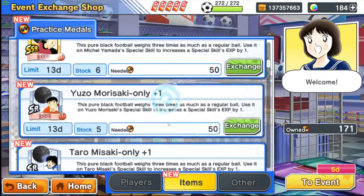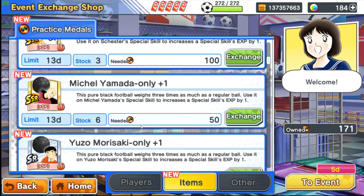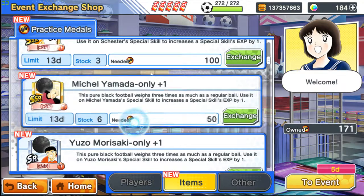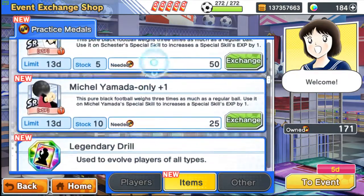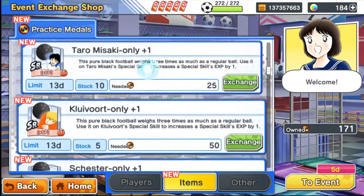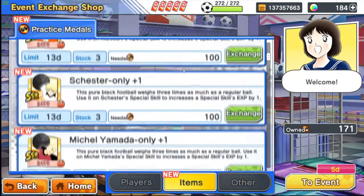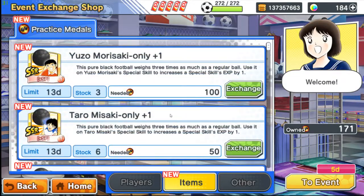If you have Yamada, don't invest any money into him — of course don't put any SSR balls in it. But if you can, you get six for free, and also ten SR balls for free too. And for Misaki — if you have the Dreamfest, invest wisely in his S-Skills.